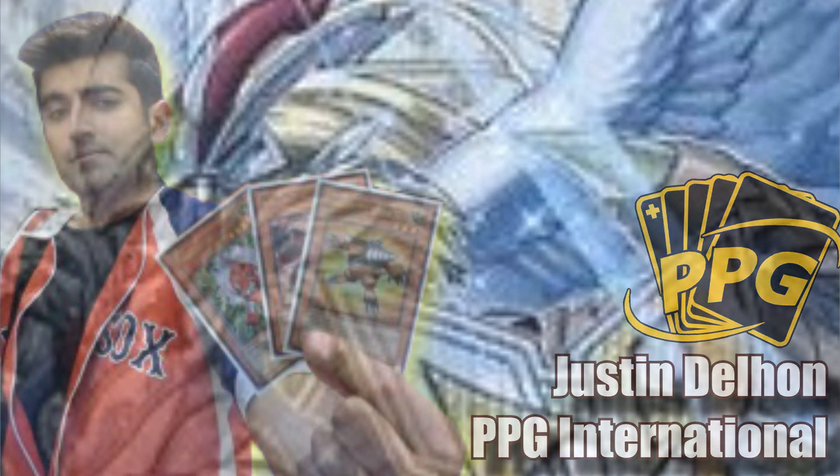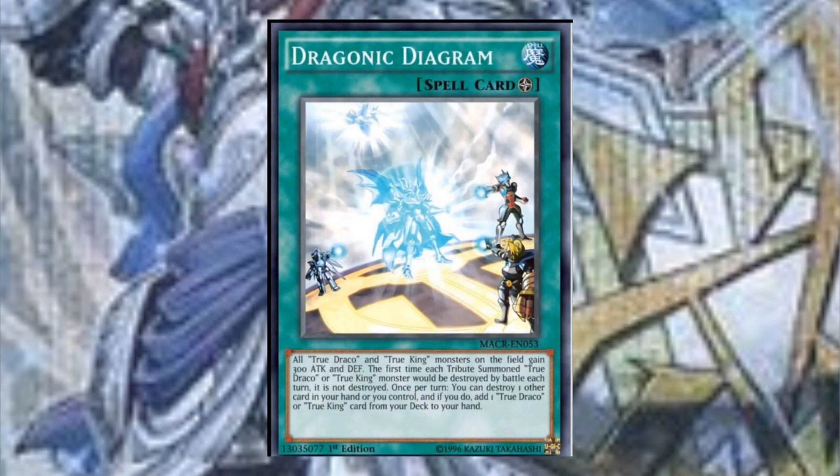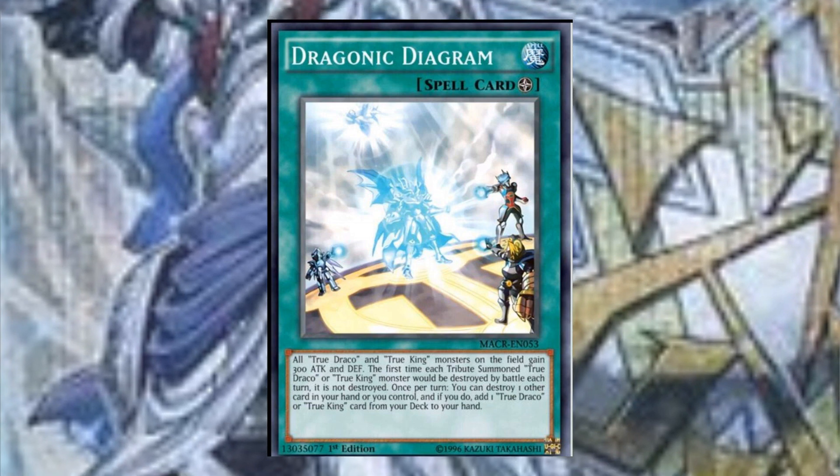With the introduction of Maximum Crisis, we are getting an expansion on the True King and True Draco deck, as well as an expansion on Zodiac — both of the more meta-based decks. One of the cards people are going to be looking out for is Dragonic Diagram, a new field spell.